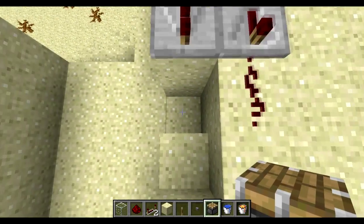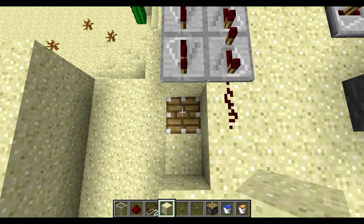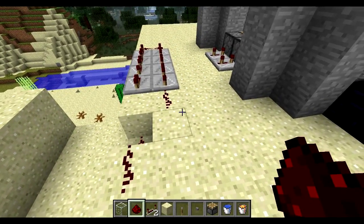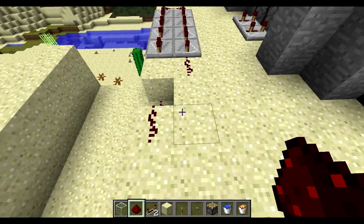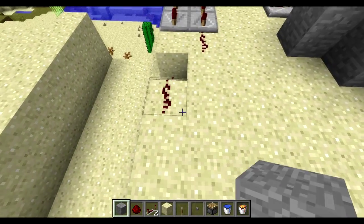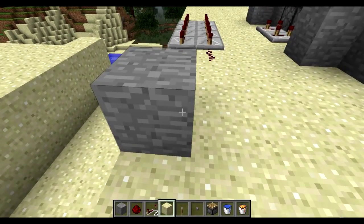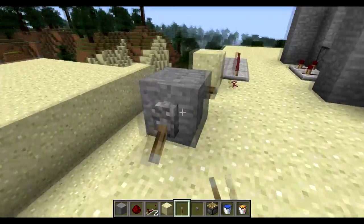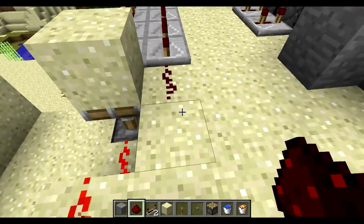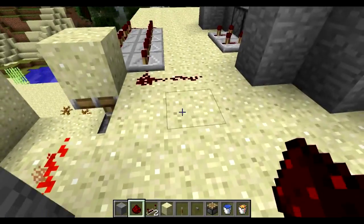It can be sped up — the biggest thing is it depends on how long it takes for the cobblestone to be generated, same method we used in the first generator. Then we're going to set up our switch and breaker right here, and take our lever to go and activate the breaker switch.